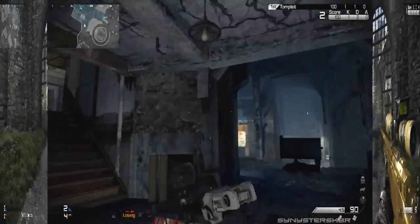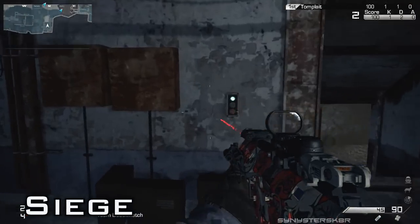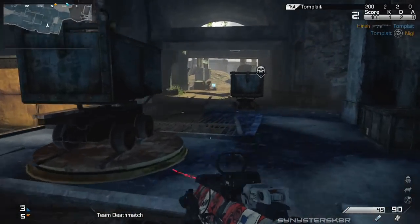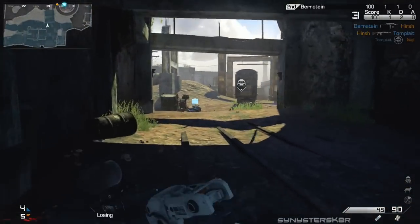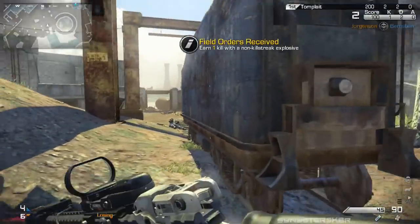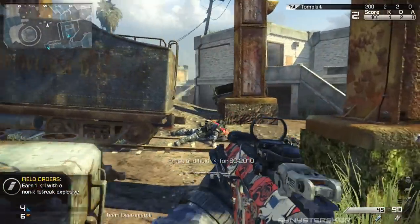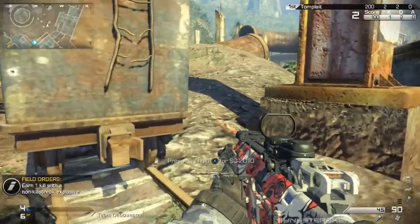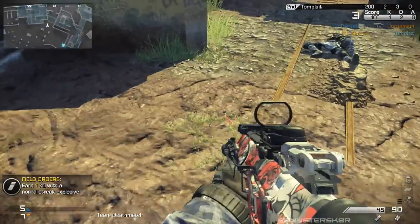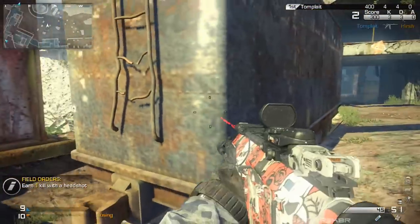The next map is Siege, which has a train switch. You can go up to the control room — up the ramp or up the two barrels on the side — and press a button, similar to the one in the Freight map from the last video. Press it and the train in the middle of the map moves from one end to the other. You can use it for cover or as a distraction, or even ride the back of it.